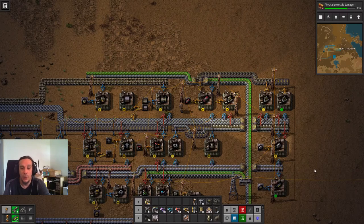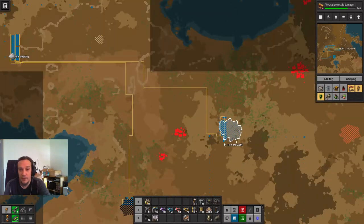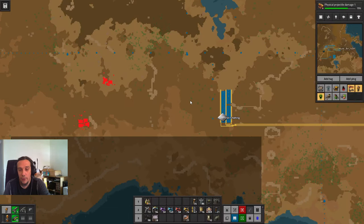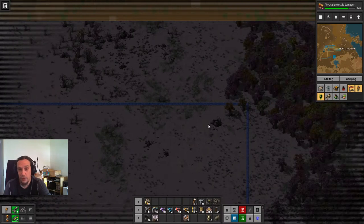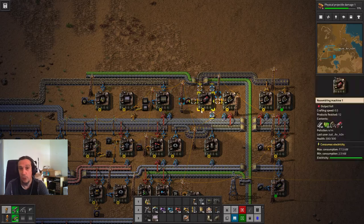Hello everybody and welcome to episode 8 of my tutorial series for Factorio. I'm Icon and today we're going to set up the same thing like in the last episode, just without a belt, but with trains. The whole belt transportation is just inferior towards rail transportation, and we're going to set up a very, very simple rail system today. Really, the most simple of simple ones.